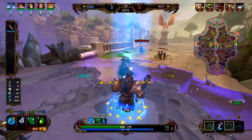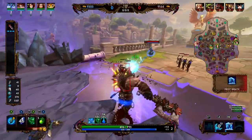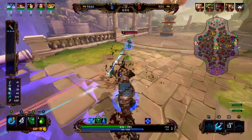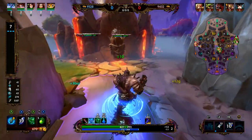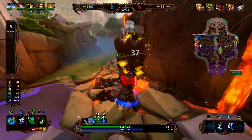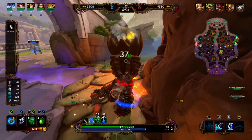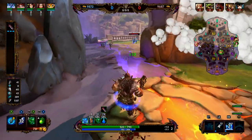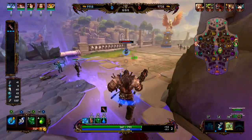Ymir's passive, Frostbite: Ymir's two, three, and ultimate are going to apply Frostbite to enemies. All of Ymir's basic attacks against targets afflicted by Frostbite are going to deal 100 percent more damage. Enemies afflicted by Frostbite are also going to deal 15 percent less damage. This lasts for six seconds.